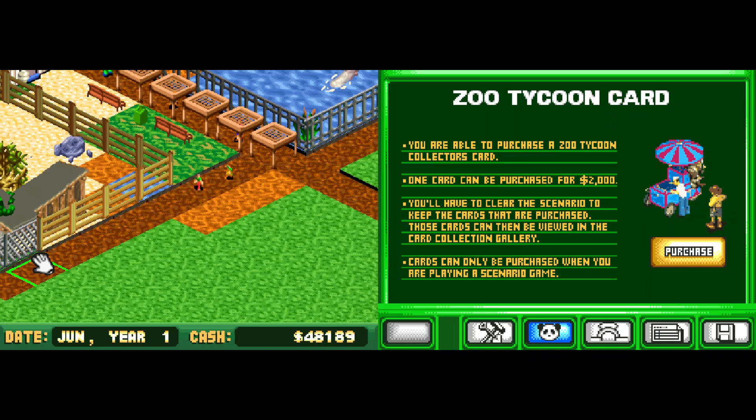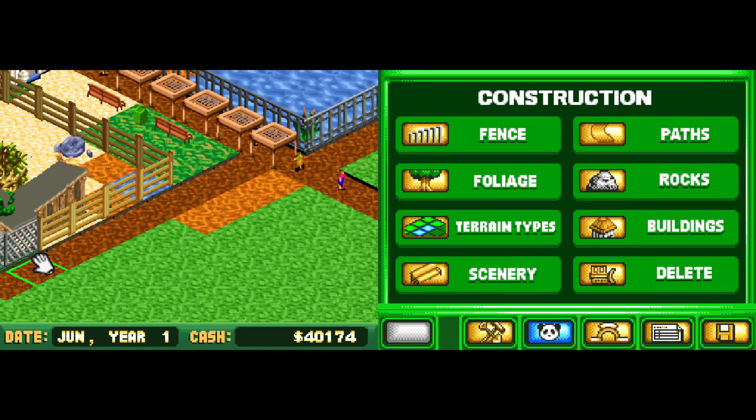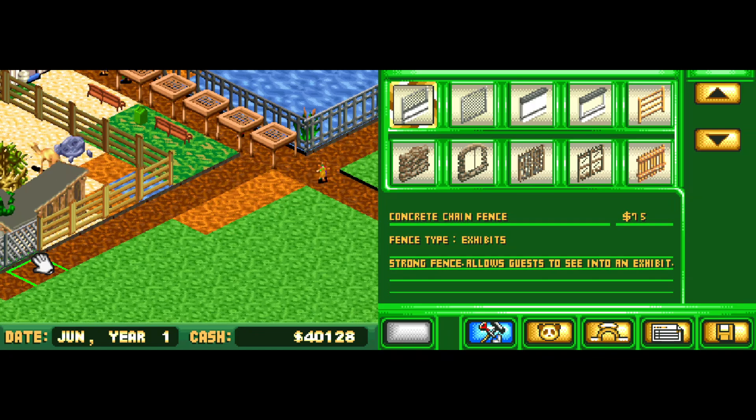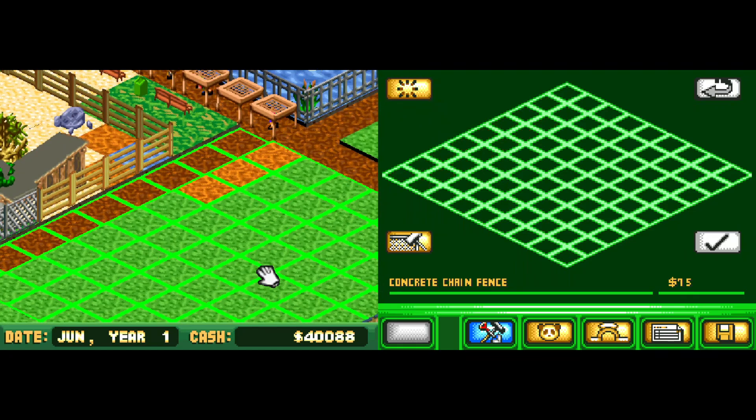Let's go grab some cards real fast with this money. Cards we already have — that's depressing. Don't want to spend all our money on it yet. And one more because we're gonna spend money on my thing. Those were some abysmal pulls. Not really a big fan of the chain fence. Concrete chain fence allows people to see through it and it's a strong option, but it's expensive. We're gonna need expensive.